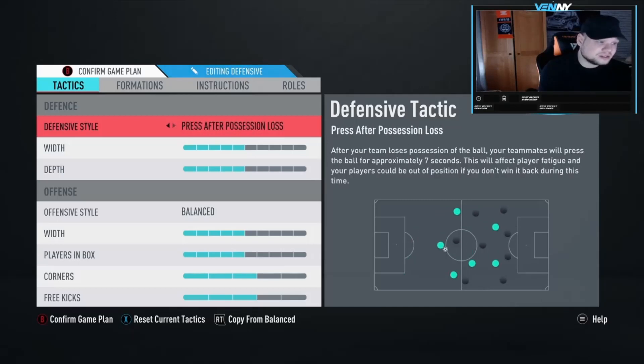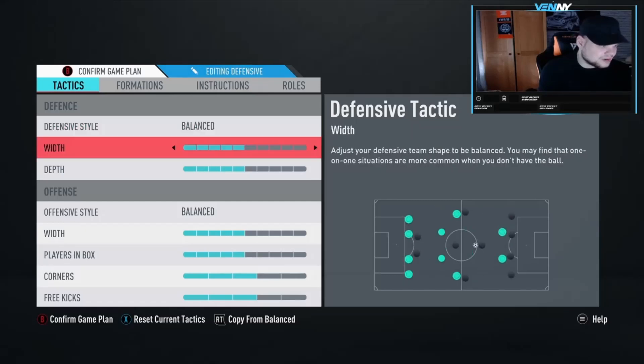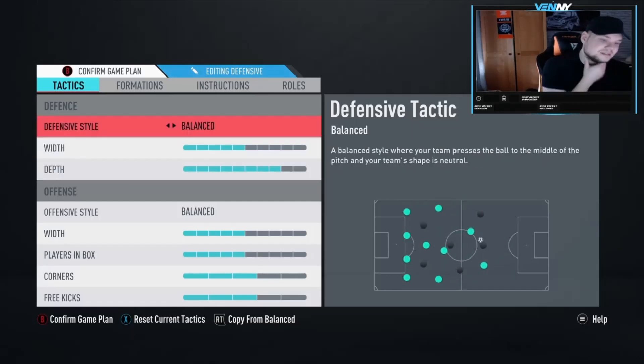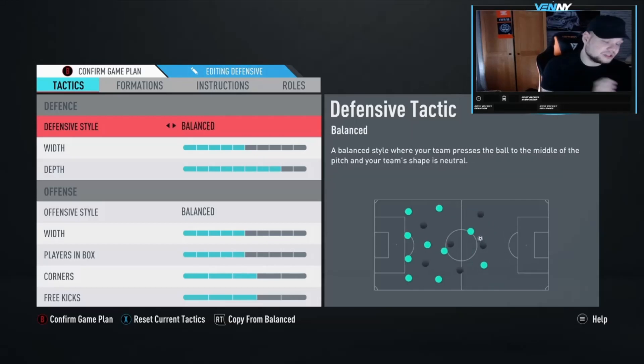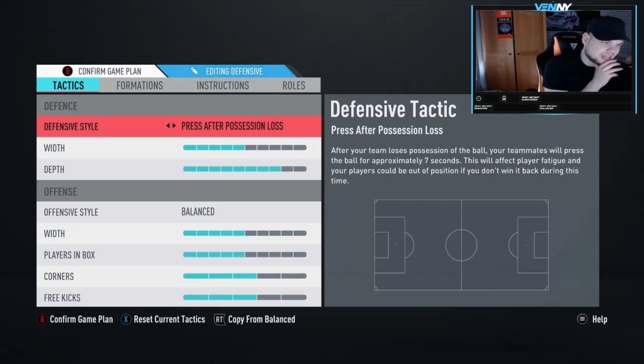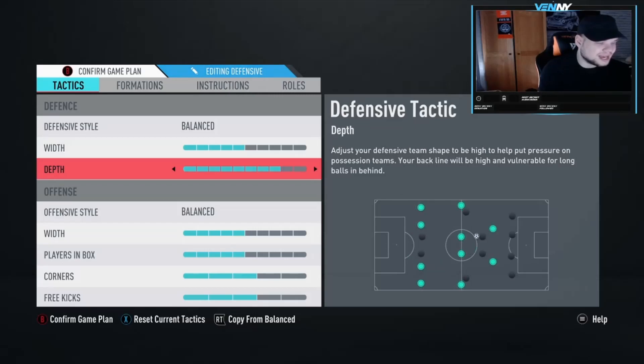These press tactics are super effective in the 4-3-2-2 if you put a really high depth, like seven or eight, when you're a few goals down. Tex last year used to use the 4-3-2-2 when he was a couple of goals down - I think he used constant pressure and fast build-up, because the 4-3-2-2 is super easy to press with and very effective in attack. It's sort of like a 4-4-2 but a little bit more narrow.